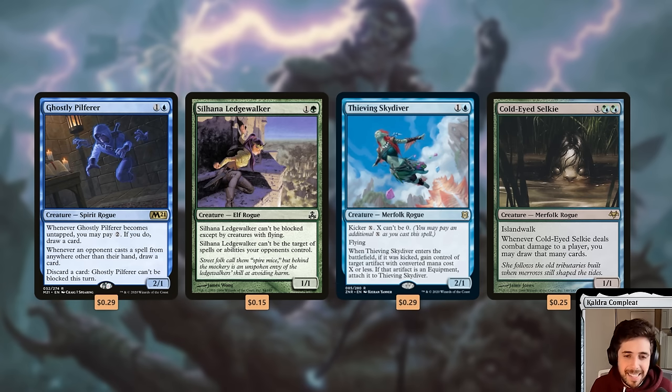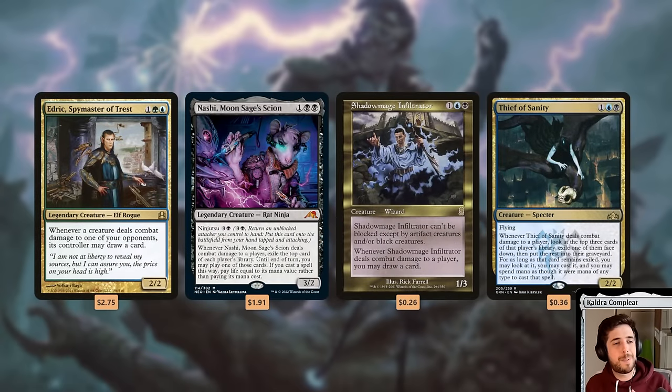Silhana Ledgewalker has evasion and good protection. Thieving Skydiver can steal opponents' Mana Rocks and it flies. Cold-Eyed Selkie has Islandwalk — if anybody has an island it has evasion and draws a bunch of cards, especially if you can pump its power. Edric, Spymaster of Trest is one of my favorite cards and commanders of all time — more card draw. Yuriko, the Tiger's Shadow works really well with cheap evasive creatures by enabling Ninjutsu and also steals cards from opponents. Shadow Mage Infiltrator is an OG evasive card-drawer — I believe it's the John Finkel card. Thief of Sanity deals combat damage, steals stuff, and has evasion.